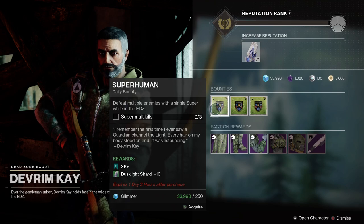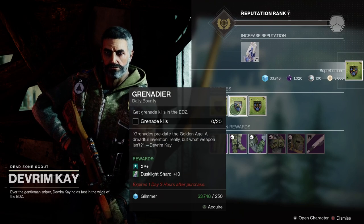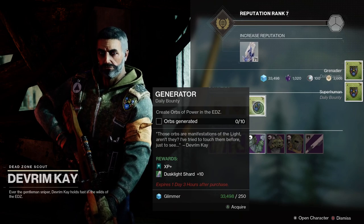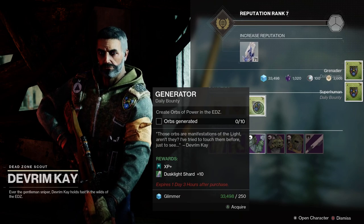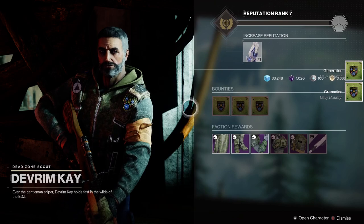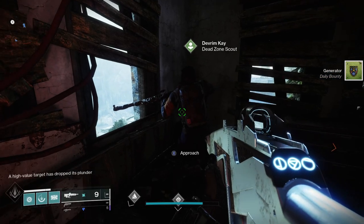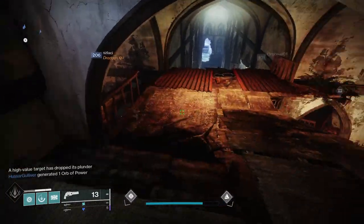You can also find caches hidden around the EDZ — you can see these on your map and they're going to reward you with Dust Light Shards. Your Wombo Detector mod will also help you find them on the ground. Dust Light Shards literally grow out of the ground, so you can walk around and pick them up, and your Ghost will help you find those as well.